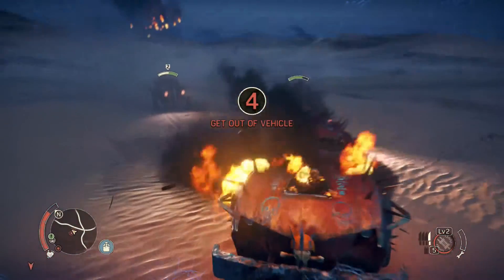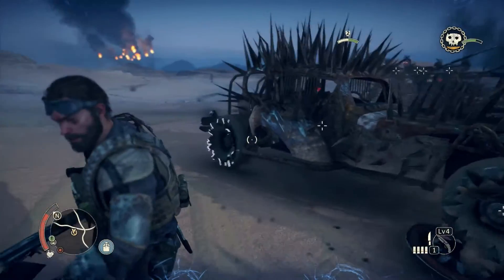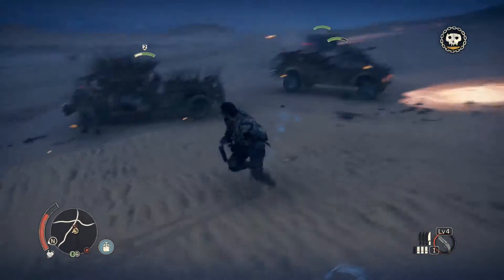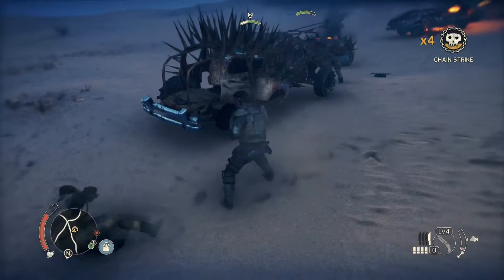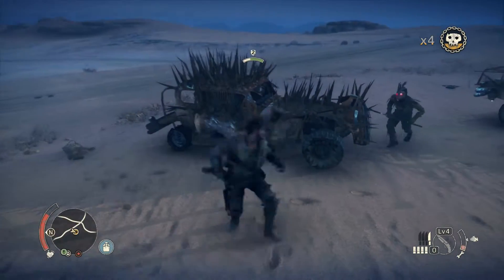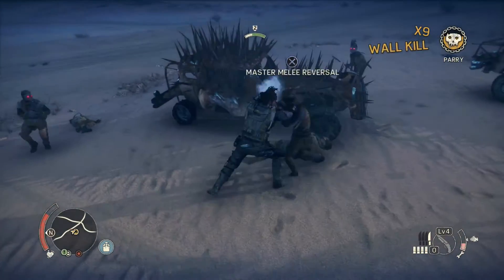The story is nothing of note. Essentially it revolves around Max having his vehicle stolen and being left for dead in the wasteland after an attack from a convoy led by the game's antagonist Scabrous Scrotus. Max is then left to build a new, even better car, which may not be a particularly strong story, but it doesn't need to be. Mad Max is more about the world than it is Max himself, and that makes the game feel different from other open world games.